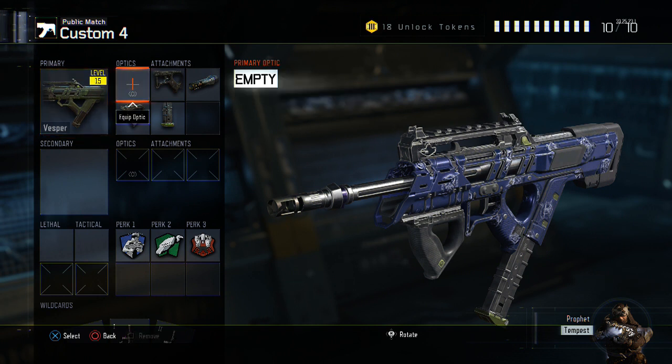Normally I run optics, as you've seen in all my previous class setup videos, but the Vespa actually has really good iron sights so there's no need for optics — you save one slot there. Next up we have Quick Draw. This gun is more of a run-and-gun class, so you're going to be more aggressive. Quick Draw is a must so you get your sights down first and get those shots off instead of the enemy killing you.